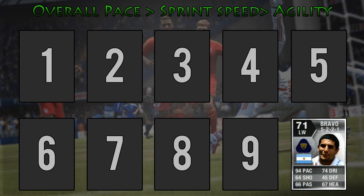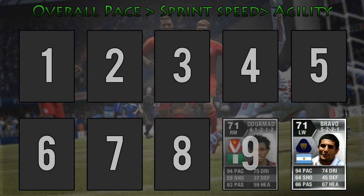In at the number 9 spot, if I can pronounce it right, is Oudouar Mahdi. He has 93 acceleration and 94 sprint speed. He also has higher agility, just about stealing the 9th spot with 89. One thing I would say about him compared to Bravo is he's a lot taller so he'll be stronger too, which is a lot more beneficial for fast players trying to shrug off defenders.